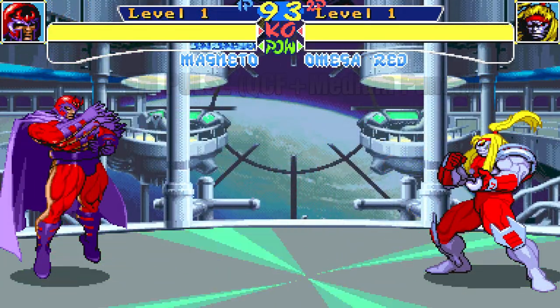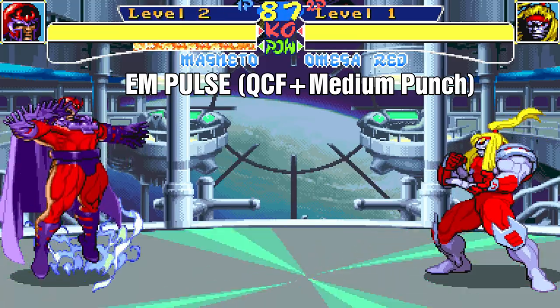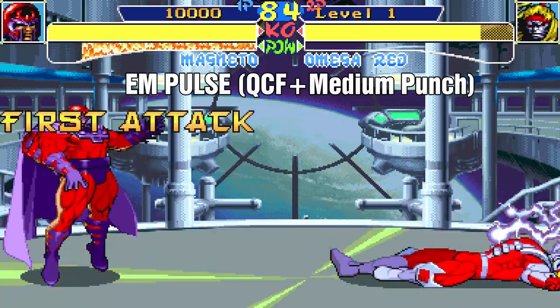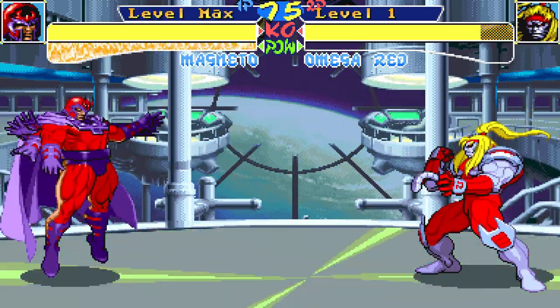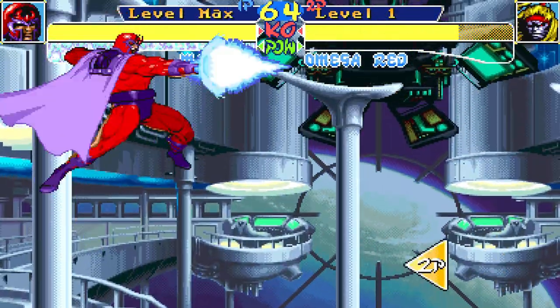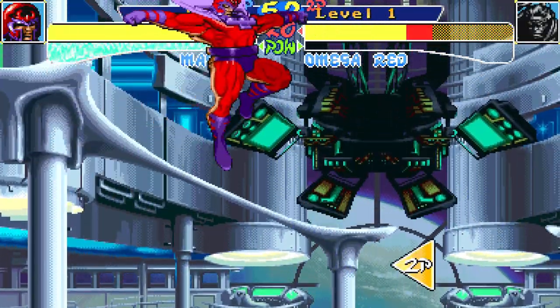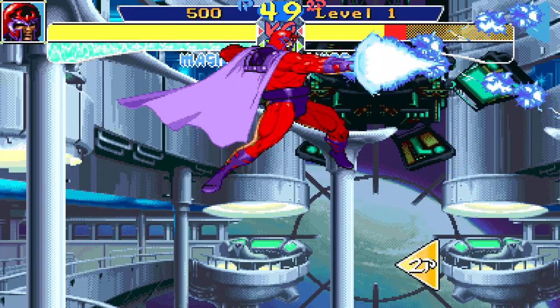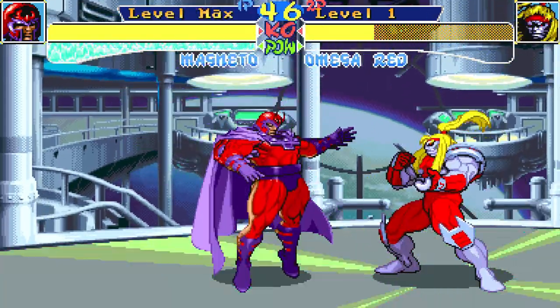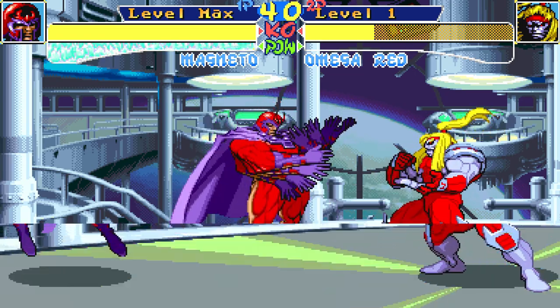The inputs for the EM Pulse attack are quarter circle forward plus medium punch. It shoots a barrage of projectiles in a three-way pattern and shocks the enemy on hit. It covers a good portion of the stage horizontally, and one unique attribute is that it has some slight tracking abilities. It's not perfect, but the shots will attempt to track the enemy if they jump, or if you jump.